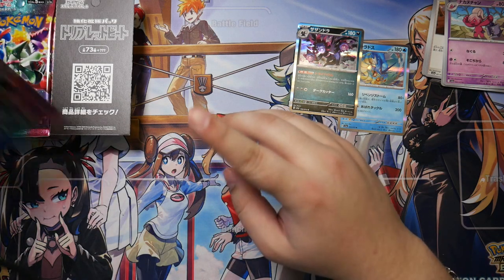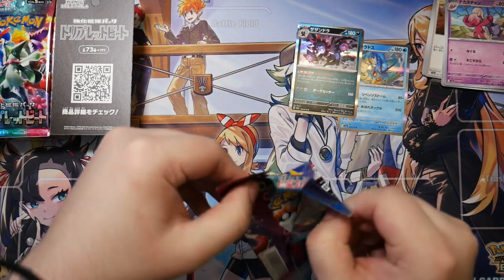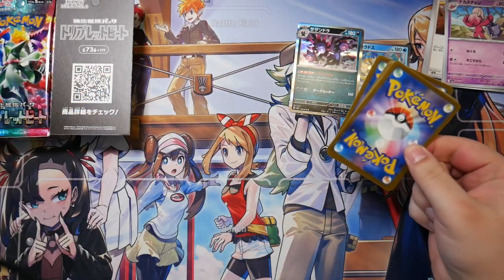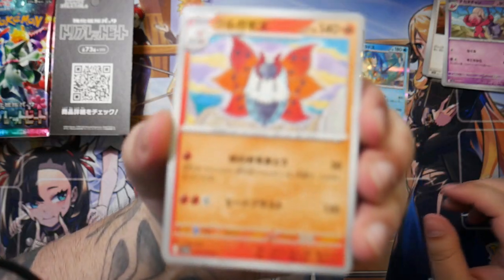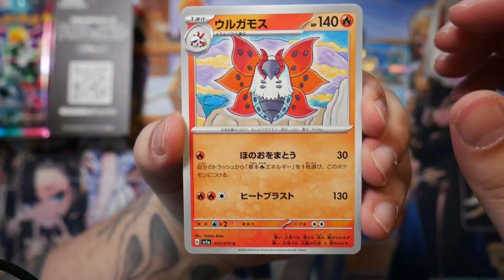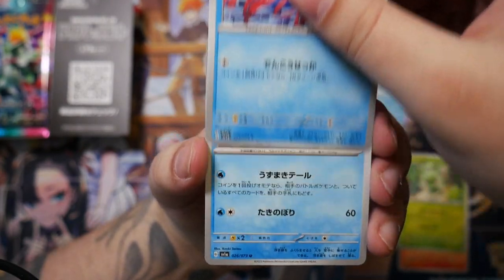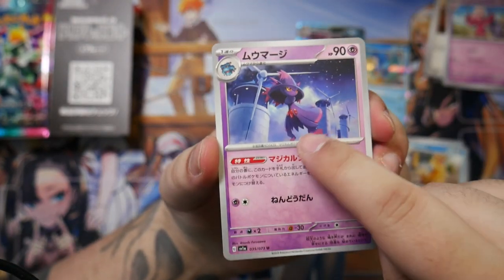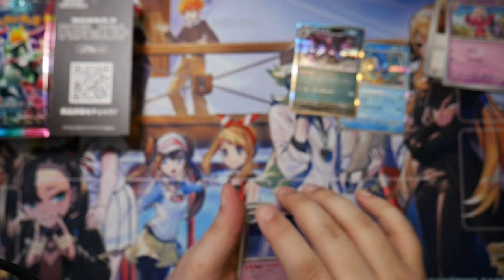I have seen some boxes of this — similar to what happened in V-Star Universe — where you can actually get a Secret Rare and an SAR on top. So there are some boxes apparently where you can get both a Secret Rare and an SAR, which would obviously be very, very cool. A Breezel and a Mismagius. Mismagius actually has a really, really sick-looking artwork in this expansion.